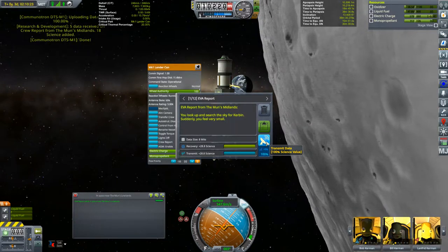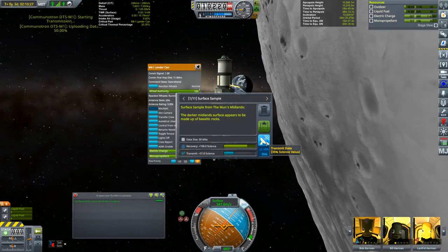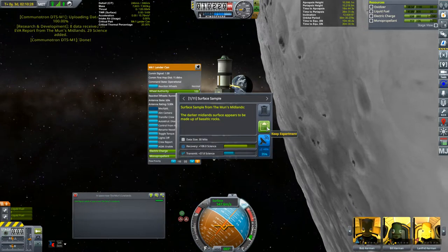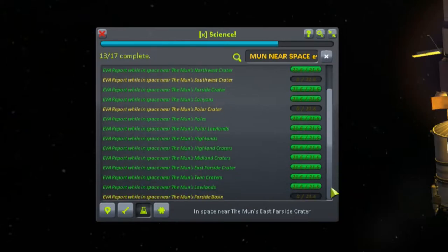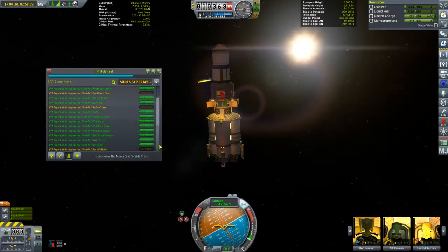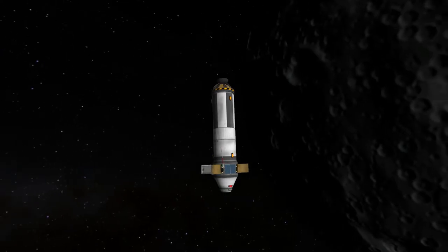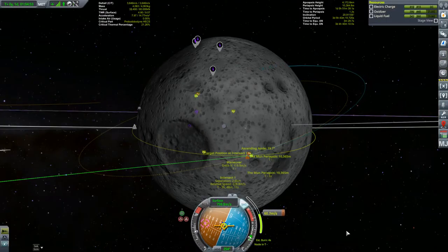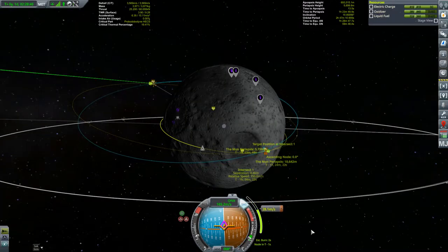Although Jeb and Bob have done some fine work with these EVAs, don't forget they were around the moon in episode 10 too. I still have some more to get: the Northern Basin, Southwest Crater, the Polar Crater and the Farside Basin. I do love the search feature in X-Science. I'll probably have to put a crew in low polar orbit to get the ones I'm missing - clearly something for the future, as right now the job is to get our current crew back home so we can finish off the contracts I started last episode.